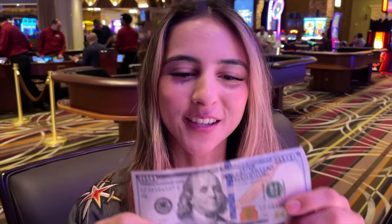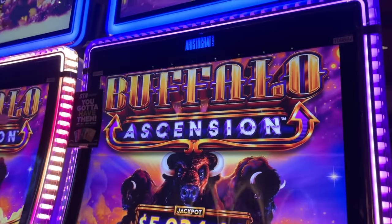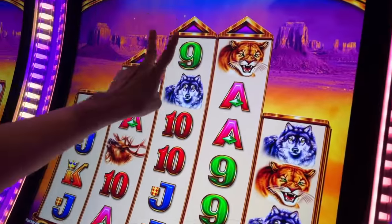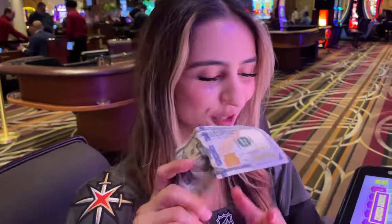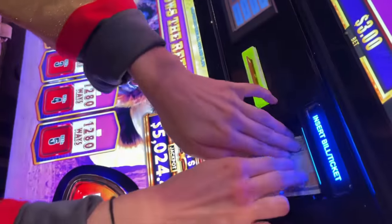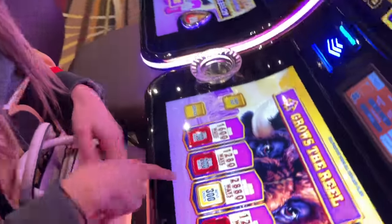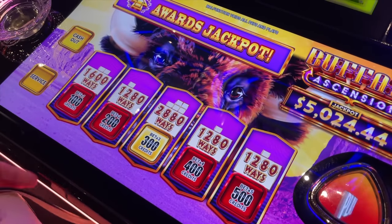What's up guys? Today we're going to see how far this $100 gets me on this Lucky Buffalo Ascension. Look at these rails — look how tall these are. This is what caught my eye on this slot, so I'm going to go ahead and take the risk putting $100 in. I'm trying to maximize my odds here, going for the one that's the tallest. It looks like it's on one cent with $3 bets, so we're going to stick with that and hopefully get something big.